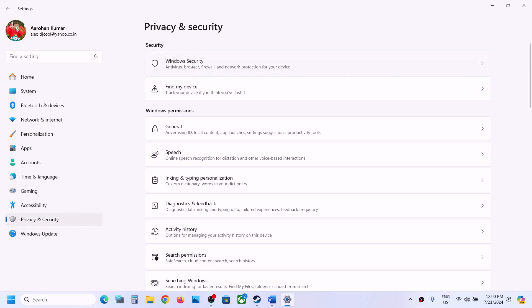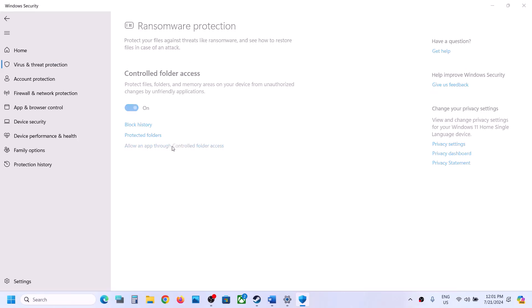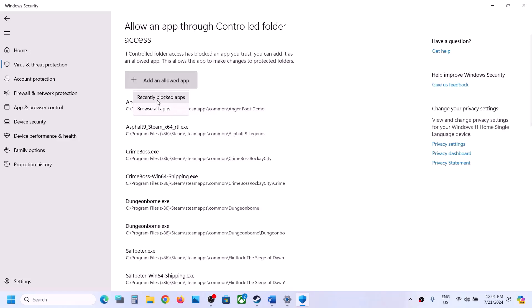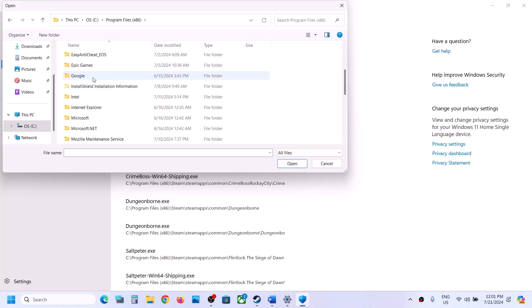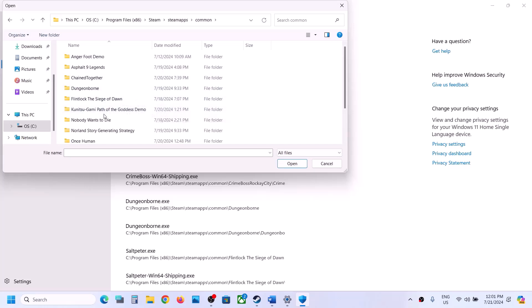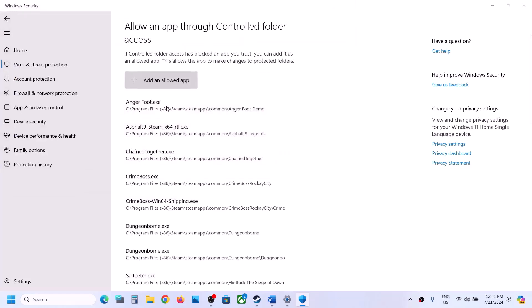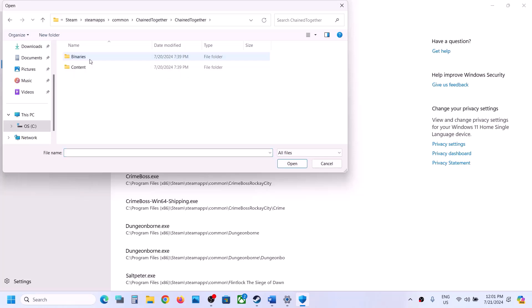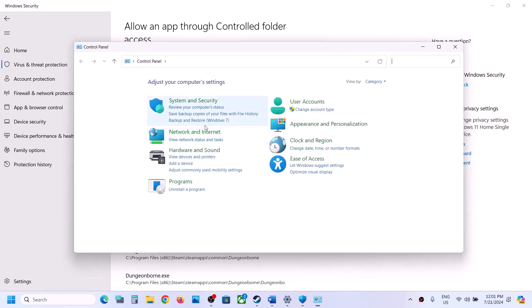Scroll down and click on Manage Ransomware Protection. Click Allow an app through Controlled Folder Access, click Yes to allow, then click Add an Allowed App and click Browse All Apps. Go to the game installation folder — if installed in C drive, open C drive, Program Files x86, Steam, Common, then the game folder — and select the EXE file and click Open. Repeat the process: click Add an Allowed App, Browse All Apps, go to Chained Together, Binaries, Win64, select the EXE file, and click Open.